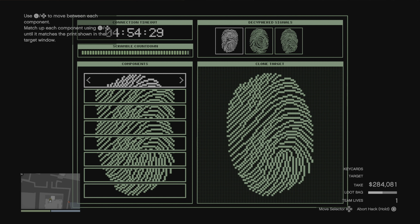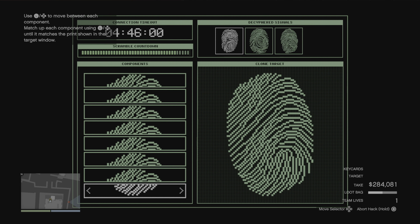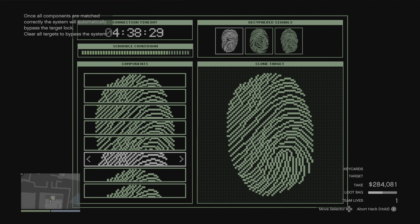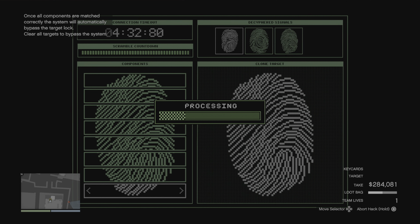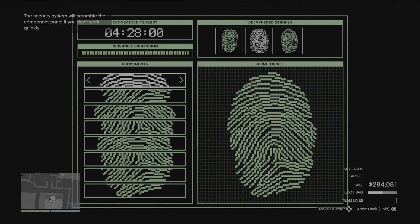Alright guys, so this is what I was talking about with the expert hacking panels. Put every part of the fingerprint on the first part of the fingerprint — leave the top one on the first part, then go down and over once, down and over twice, down and over three, down and over four, down and over five, down and over six, and down and over seven — and they should all line up.